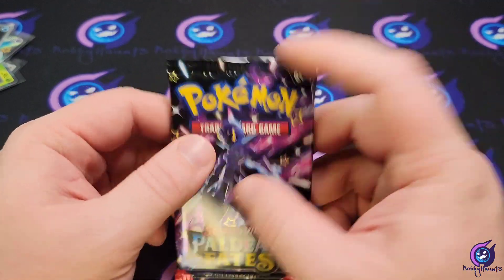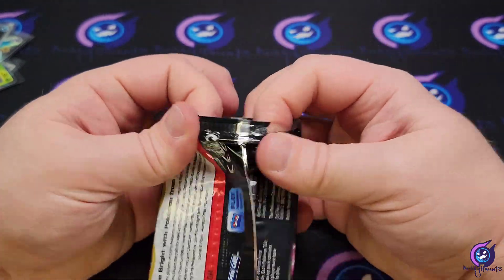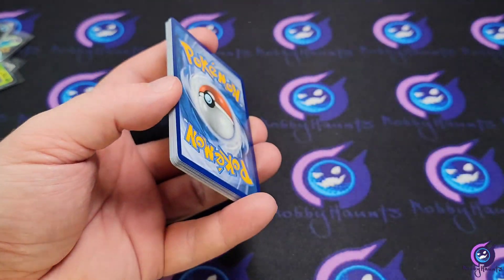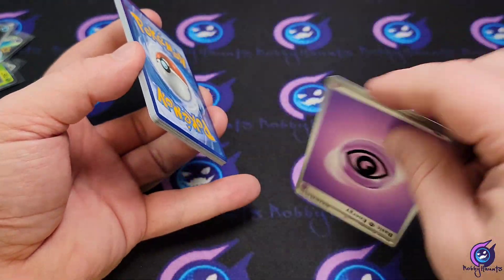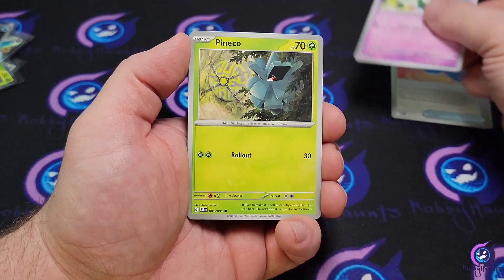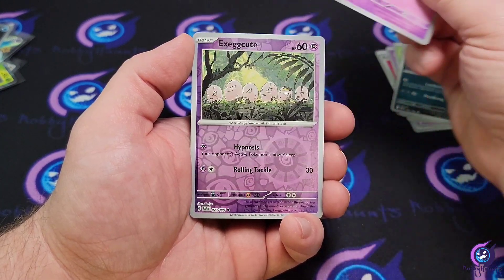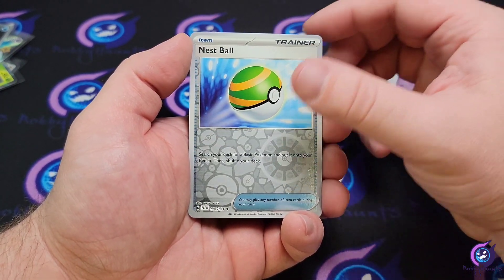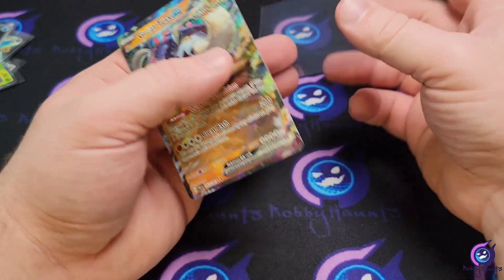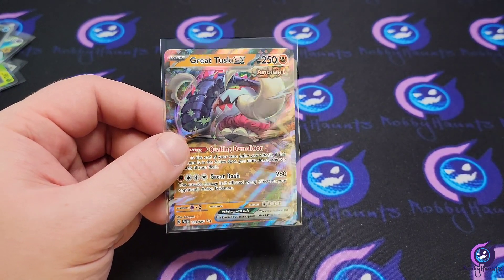Last pack — another one feels real tight, real thick. We got that Natu, Rare Candy, Cottony, Pineco, camera up, Scraggy, Swoobat, Execute reverse, nest ball reverse, and a Great Tusk EX. Not bad, not bad — like I said these were pretty loaded. We ended it with the Great Tusk there.